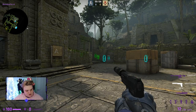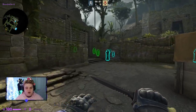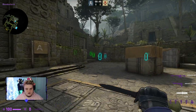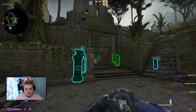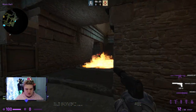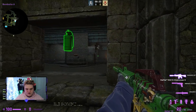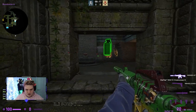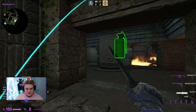Starting with A site utility, the first combo is a molly and nade for early control — something learned from watching a pro breakdown of how to play A. You bank the molly off the wall so it lands deep, burning anyone trying to swing. Then throw a nade on top so if they stand in the molly they get hit by the nade, and either way you take full control of mid.